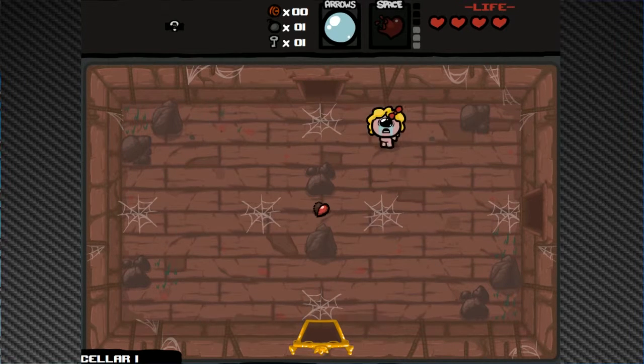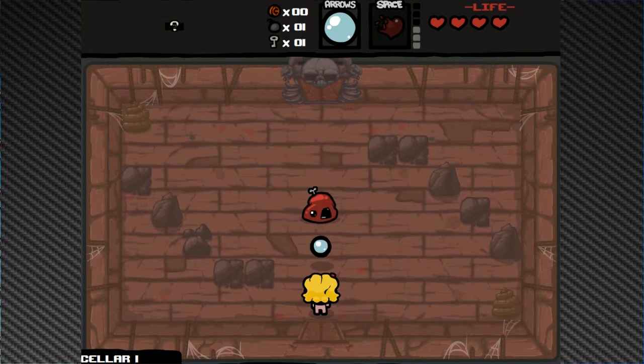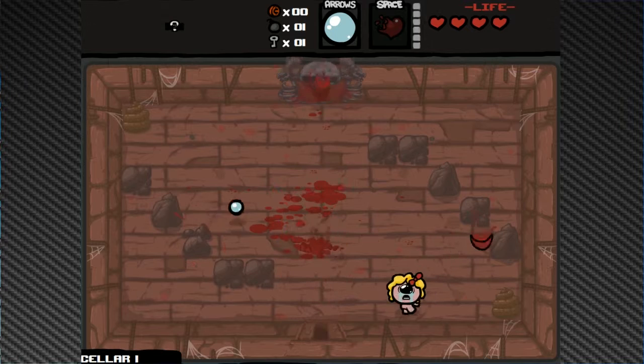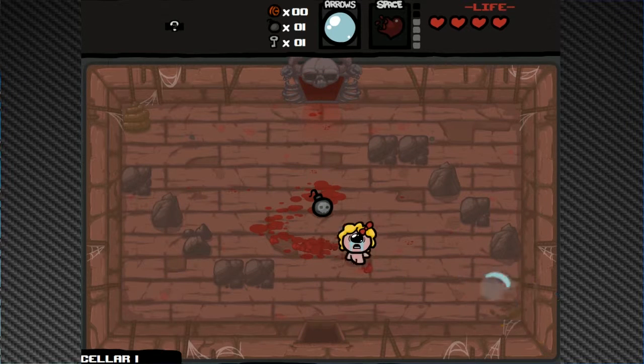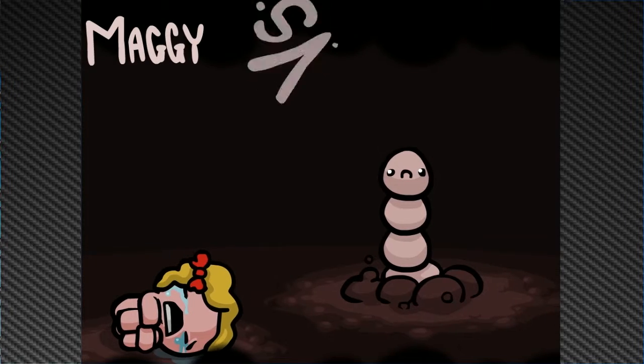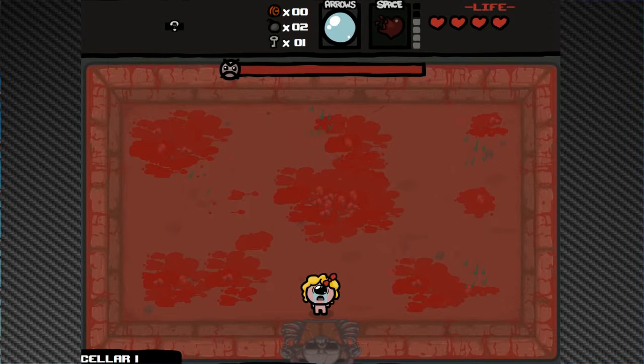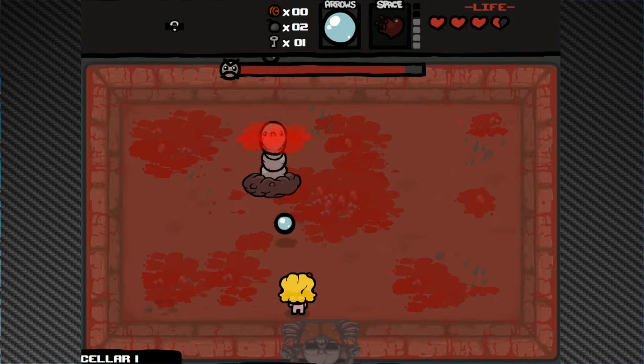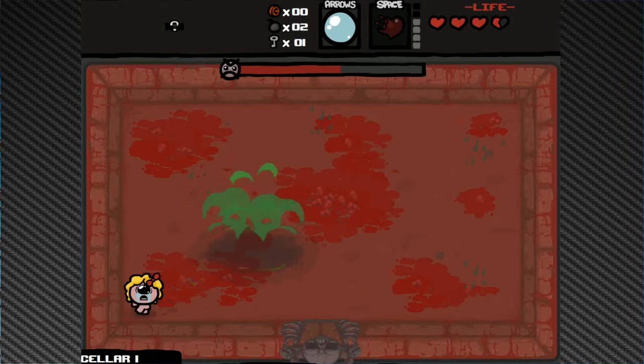Like if we'd used that we wouldn't have gotten Polyphemus — so that's awesome. Really awesome floor with a variety of strange items. We're a third of the way to becoming Guppy, hopefully, because in conjunction with Polyphemus that would be one of my favorite types of runs — kind of overpowered but also entertaining because you get to see the flies do crazy damage.